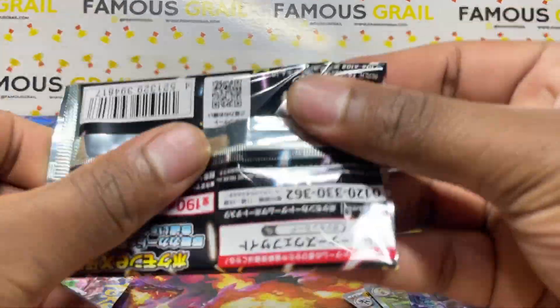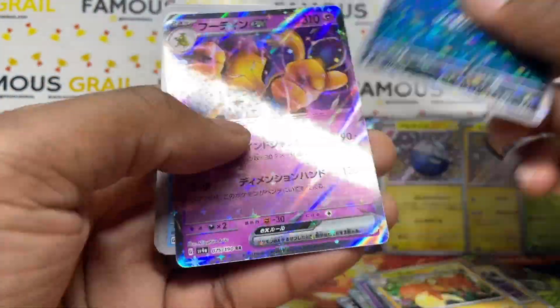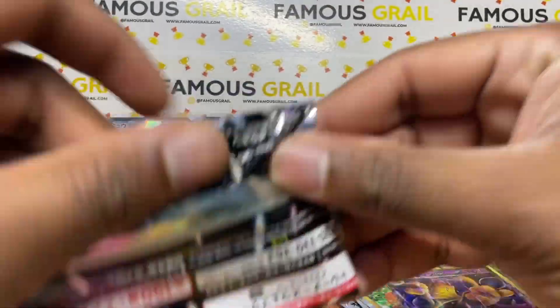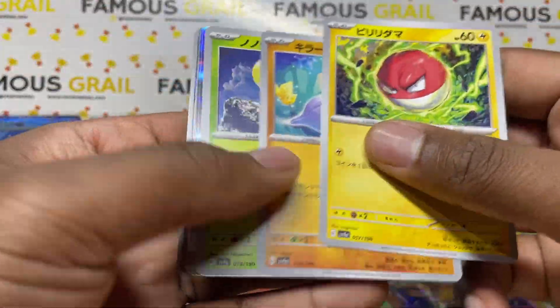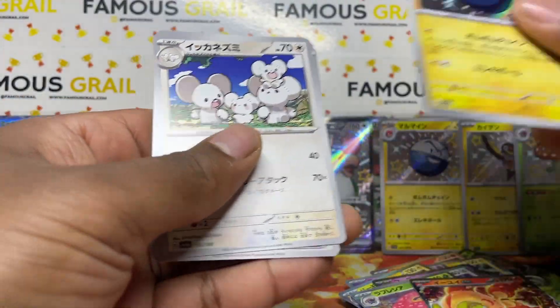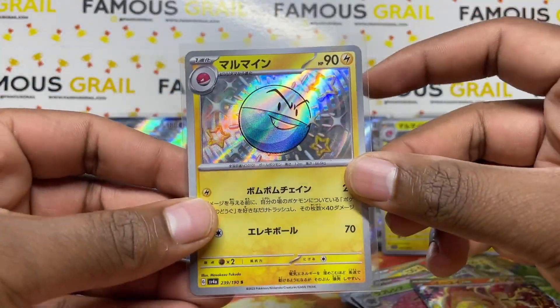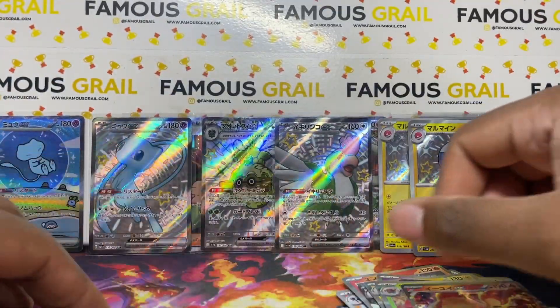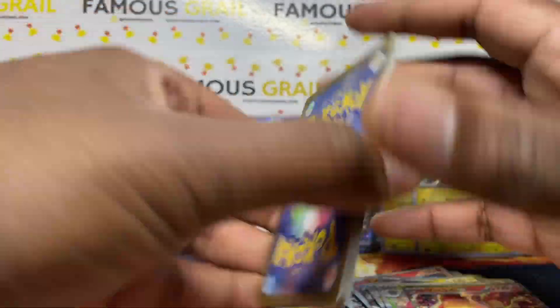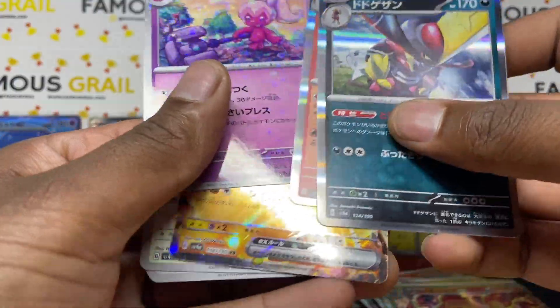Holo, holo, reverse Alakazam — come on! Another baby shiny: Electrode again. We get a lot of doubles on baby shinies. Unfortunately no extra hits in box five. We do have the Cryogonal holographic though. We've officially passed halfway into box number six.